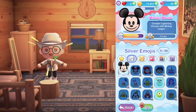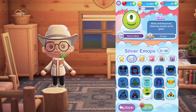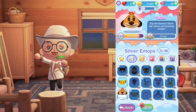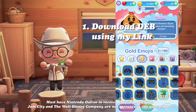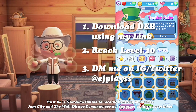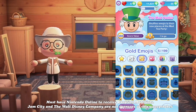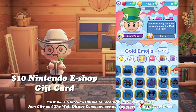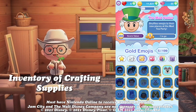You got to collect all the emojis — they're cute. You can download Disney Emoji Blitz using the link in the description below, and I also have a fun little giveaway happening integrated with it. All you have to do is download Disney Emoji Blitz using the link below, reach level 10, and then send me a screenshot via DM on Instagram or on Twitter. In two weeks, I'll be pulling names and you have a chance to win a $10 Nintendo eShop gift card and an inventory full of crafting supplies.